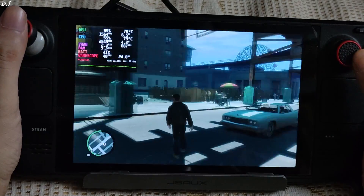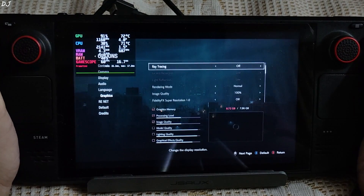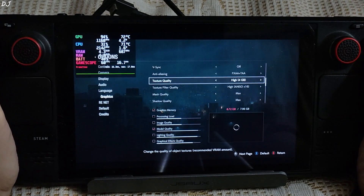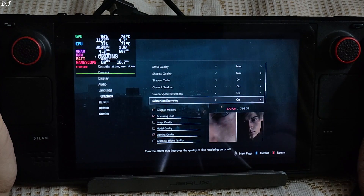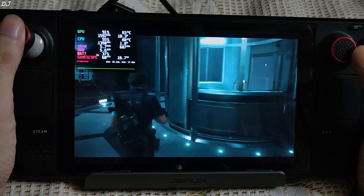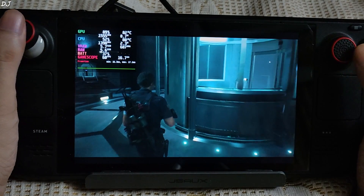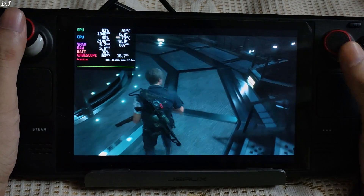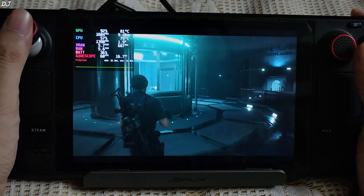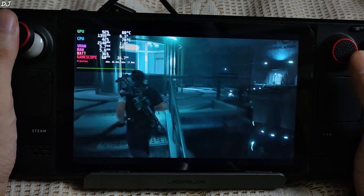Now I'll run Resident Evil 2 with the performance overlay level set to 3, frame limit set to 60, 800p resolution, no FSR, high preset, texture quality 4 GB, mesh and shadow quality set to max, all effects enabled, and motion blur disabled. The Deck's CPU cannot draw more than 15 watts — it's a big limiting factor. GPU clock speed is around 1600 MHz and exceeded it. The Deck CPU clock speed is around 2.1 GHz, as this game is more demanding on the GPU. The game has stunning visuals and runs amazingly smooth on Steam Deck even with maxed-out settings — great optimization.